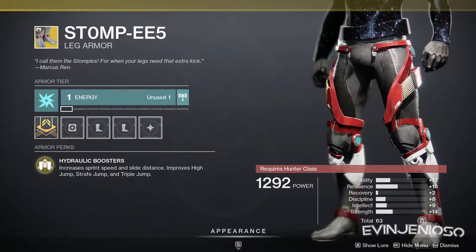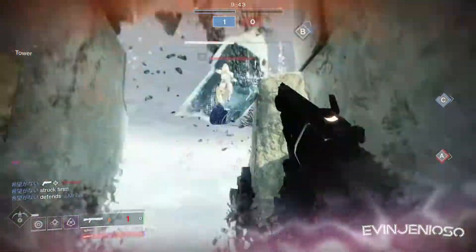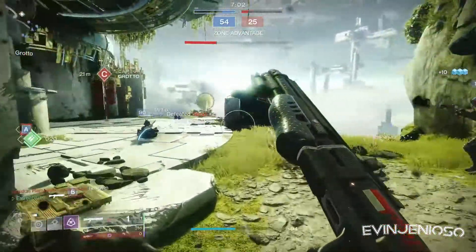Onto Hunter Armor, we have Stompies. These boots improve jump, slide, and sprint speed. They're easily one of the best neutral game exotics, especially if you use a run-and-gun playstyle in Crucible. The roll on these is pretty lackluster, but worth picking up if you don't have a pair.